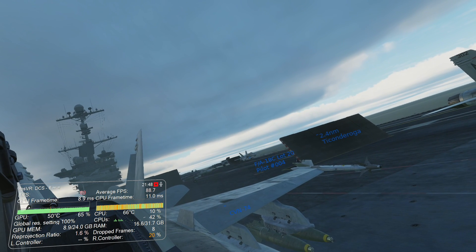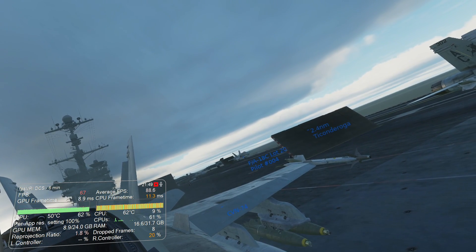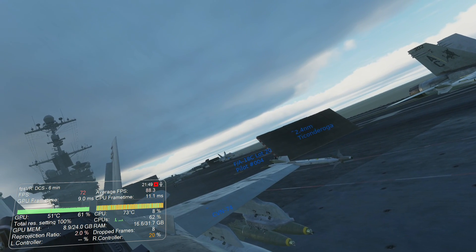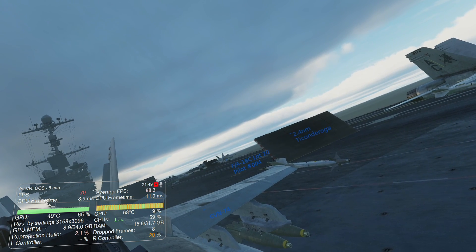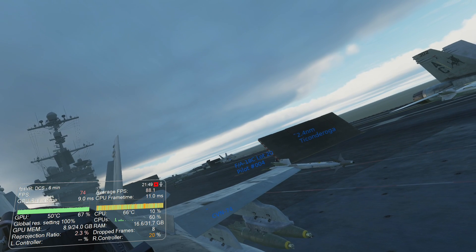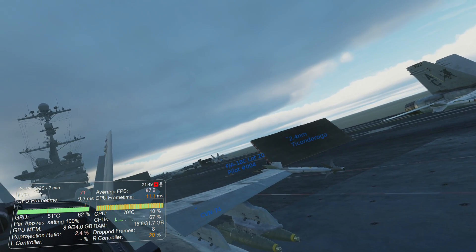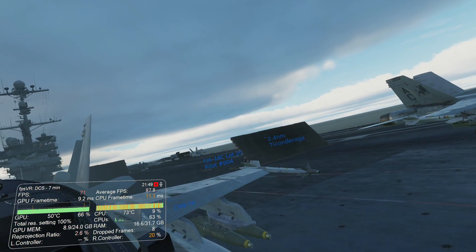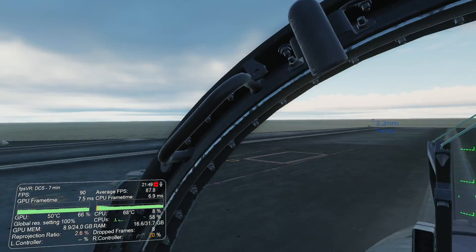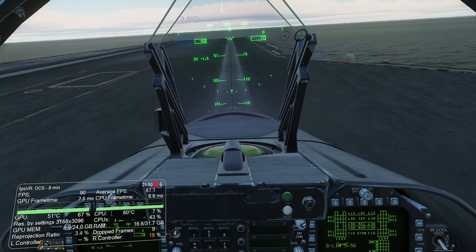The FPS is dropping a bit when I look backwards, which is interesting. The reason isn't to do with GPU frame time - it's actually the CPU frame time exceeding 11 milliseconds. I think it's a known issue with DCS; it's very CPU constrained.